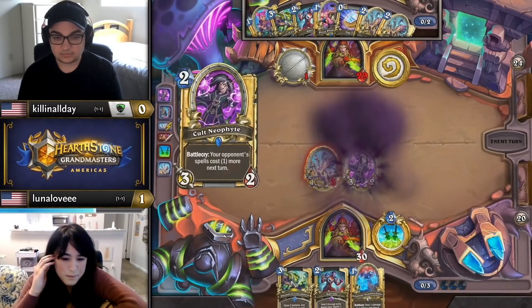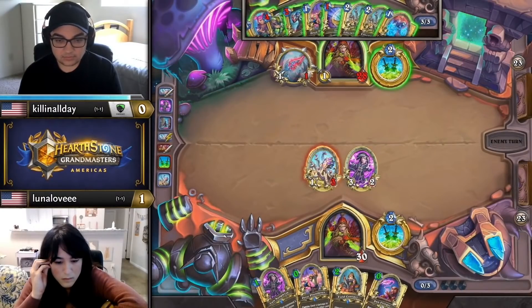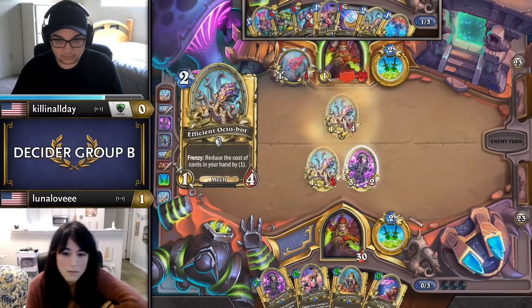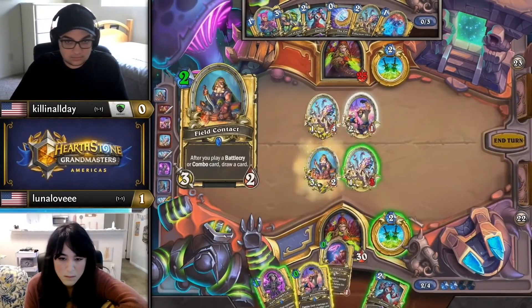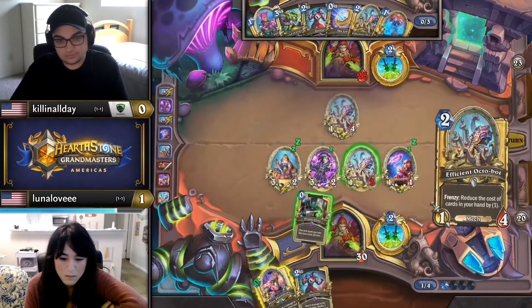In these matchups, you don't need that many discounts because you don't need to empty your deck and use the combo for victory. Octobot can get you enough tempo to win the board instead. When Luna drops the Octobot on curve versus Killen All Day, he spends the whole turn hitting it with his dagger so she can't get any more than 4 discounts. He could have played his own Octobot to go even on the discounts, but maybe he was worried about a Prize Plunderer coming back the other way.